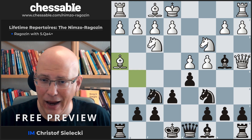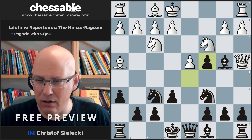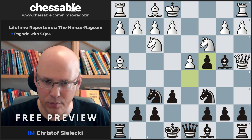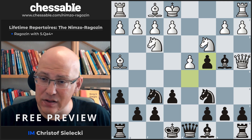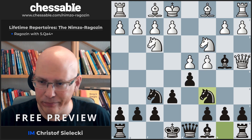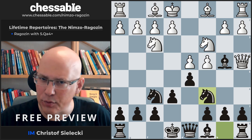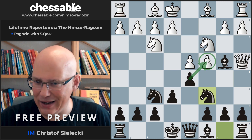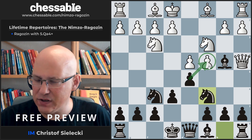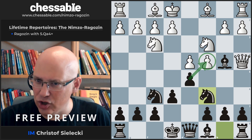The same happens after bishop h4, after we take of course, and this is a line known to be very okay for us, as we know from the first chapter that bishop h4 is not a good reply to the early bishop g5. So these transpositions don't worry us at all. White most of the time now plays the move e3. This makes a lot of sense as the capture on c4 is something White has to think about, and e3 covers the pawn.